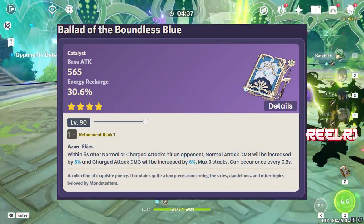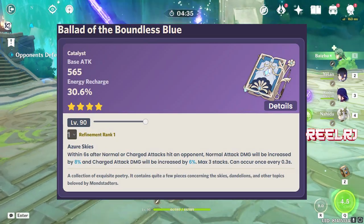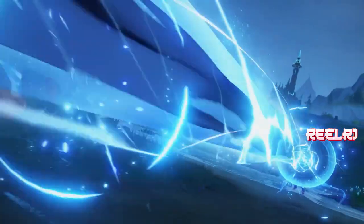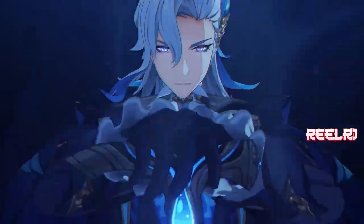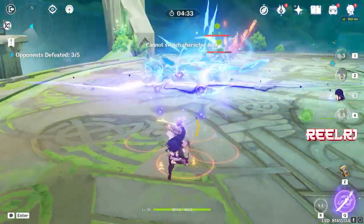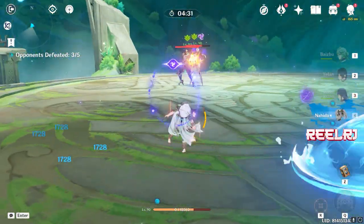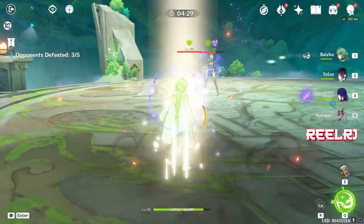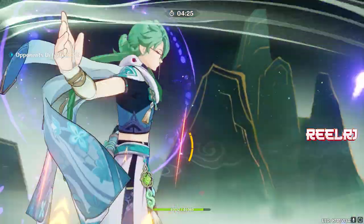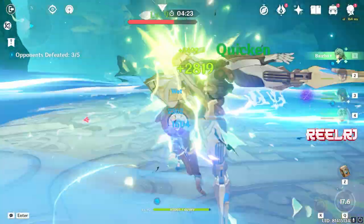Charge attack is very important because most of the time you want to perform Neuvillette's charge attack — that laser beam ability. That's where you'll deal the maximum amount of damage. His elemental burst also deals a good amount of damage, so you'll be dealing damage through both charge attacks and the elemental burst. That's why Ballad of the Boundless Blue is number five.